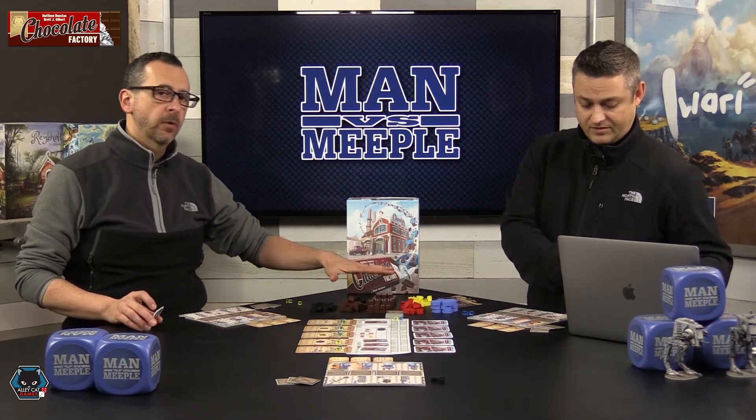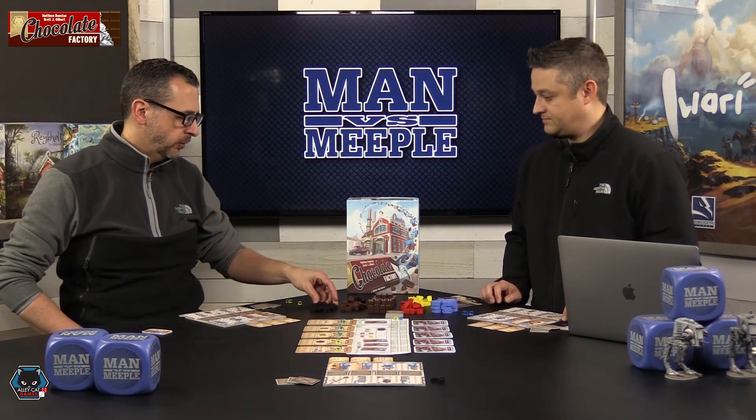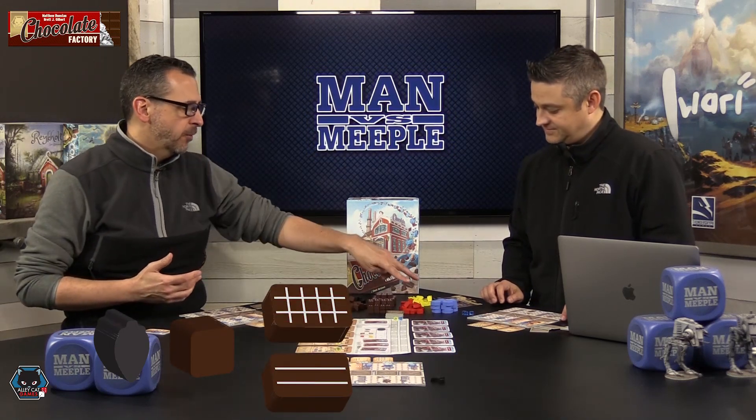We have all these beautiful components, and these are close to what the final components will be like. You start with the beans, then move on to cocoa, then these tablets which are pretty much like the candy bars, then wrap those things and turn them into candy, and finally get them into boxed candy. You have to follow this route in order to upgrade these various things in different ways.